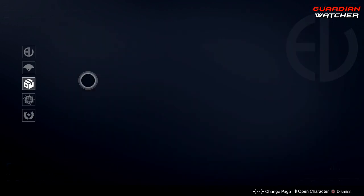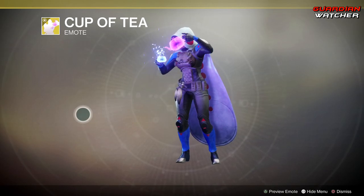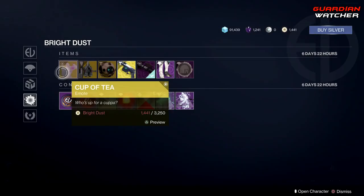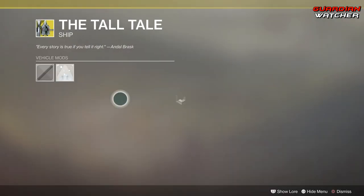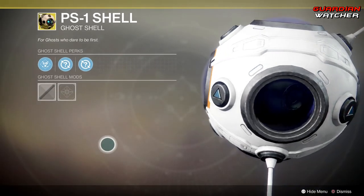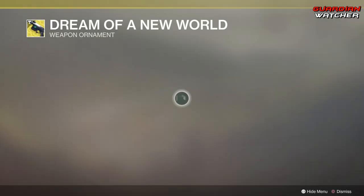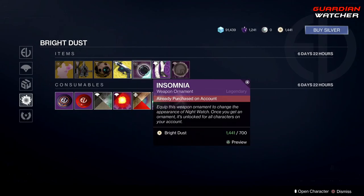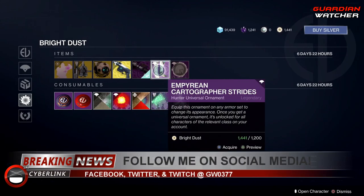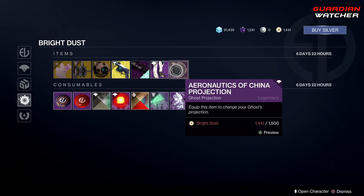All of the seasonal offerings are the same. In the archive for bright dust, we have the Cup of Tea emote — emotes seem to have gotten a lot more expensive. There's also the Tall Tale ship, the PS1 shell which looks pretty cool, the Dream of a New World ornament for the Stern, the Insomnia ornament for the Night Watch, and the European Cartographer Strides — a universal ornament for hunters.